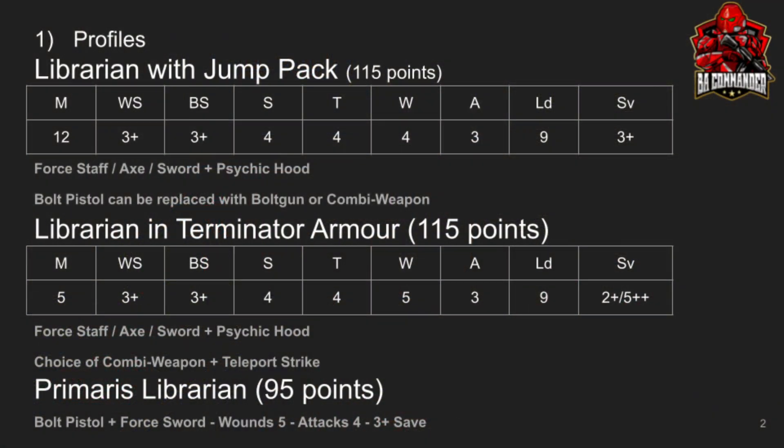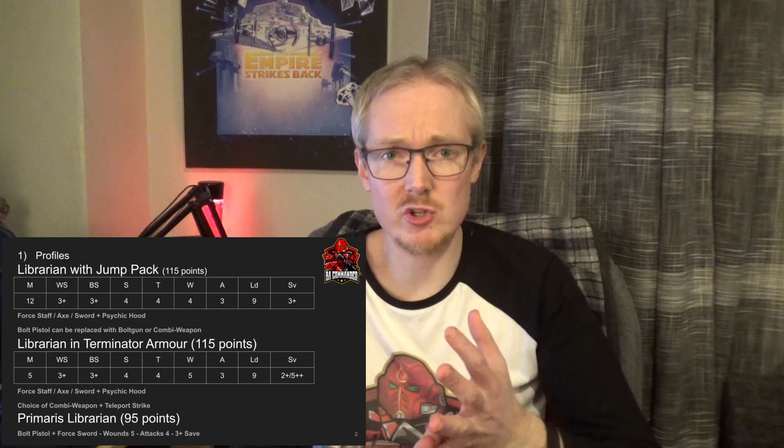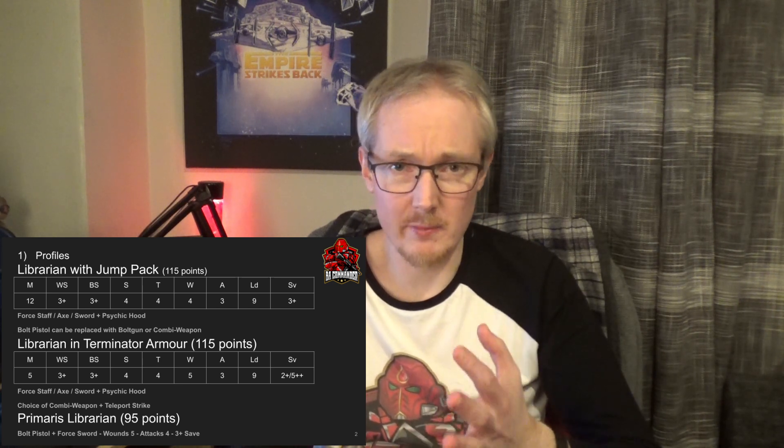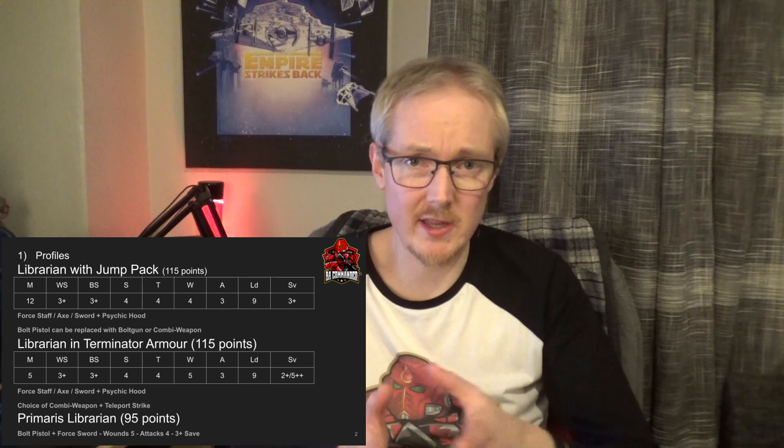Number 1 is Profile. If you want to make a Utility Librarian, you can use the Regular Librarian, the Primaris Librarian, or the Librarian in Terminator Armour. There are only slight differences between them and there is some point cost difference. The Primaris Librarian has one additional attack and one additional wound over a regular Librarian, and they both have the 3+ save. The Librarian in Terminator Armour also has that additional wound and has the 2+/5+ invulnerable save from Terminator Armour. He can also Deep Strike into the battlefield with his Terminator Strike.